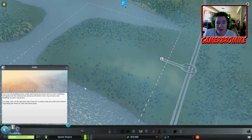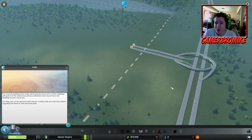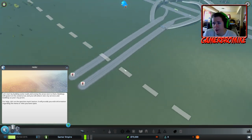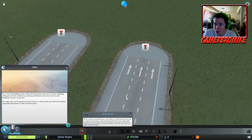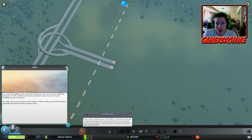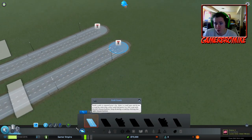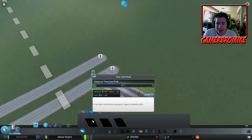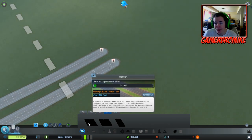This takes a little bit to load in. 'Let's start by placing some roads and zoning the areas next to them.' Pretty much just like SimCity - you've got to zone the residential, commercial, industrial, all that. We have a mini roundabout, a three-lane roundabout coming into the city. We have one-way roads. We have our basic one-lane-each-way road, a two-lane road. Get out of here, tips, I don't need you.